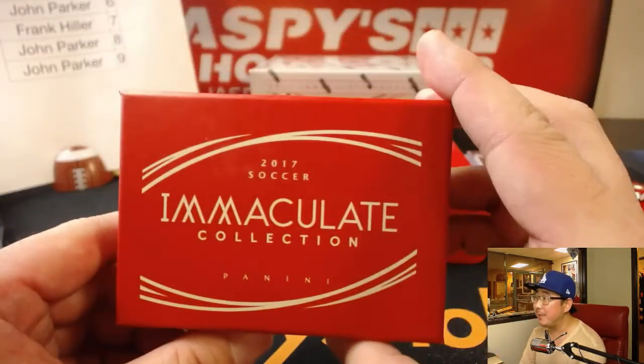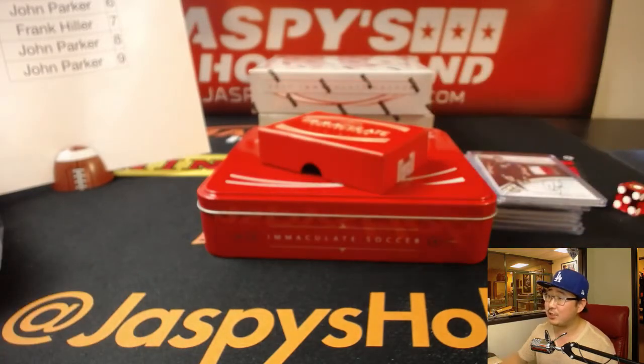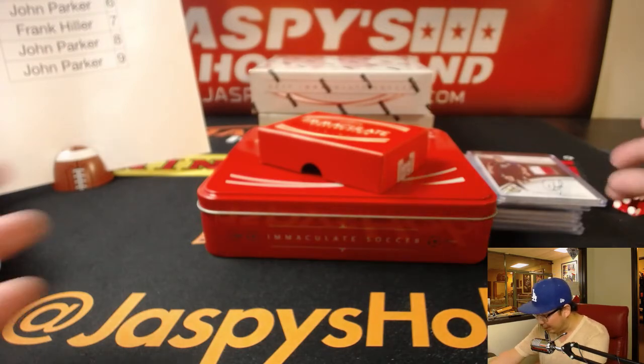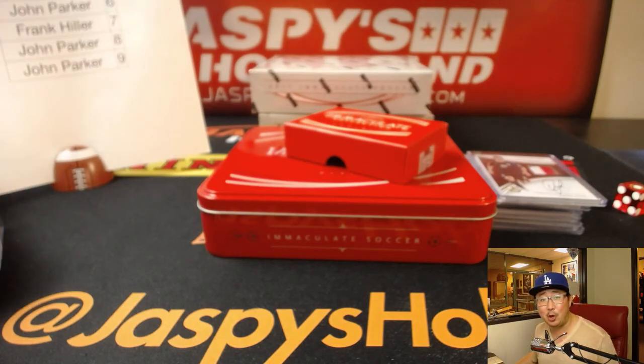And there you have it folks — Immaculate Soccer in the books. We got two more boxes right here. Let's get it done, let's make it happen. It's a lot of fun. I'm a big soccer fan — club, country, all of it's in here, and in that beautiful Panini Immaculate look. Let's make it happen. JaspisHobbyland.com — we'll footie with you next time. Bye-bye.